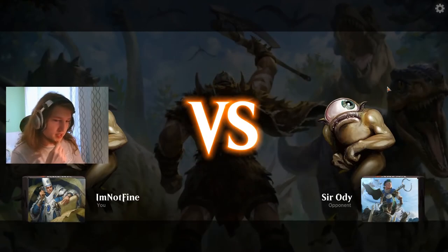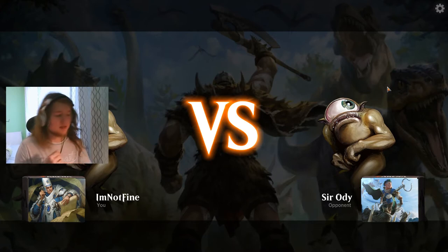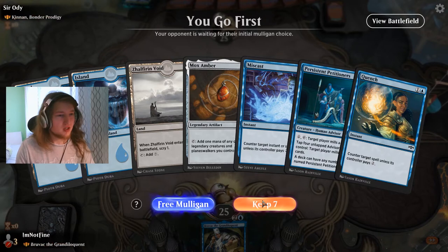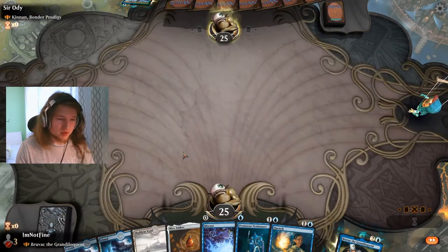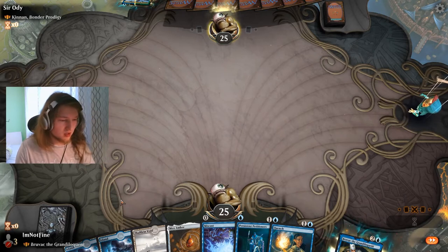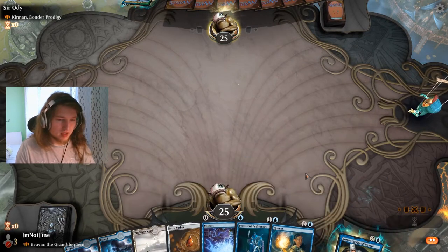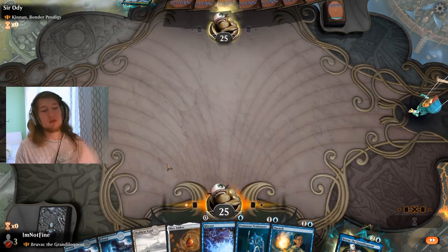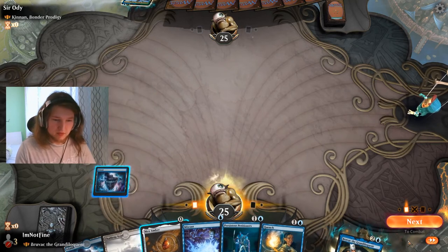We are ready to go against Kinnan, Bonder Prodigy again. At this point we just want to draw petitioners. Let's see where we go from here — the chance is not that bad to draw them, but I need to actively scry for petitioners.